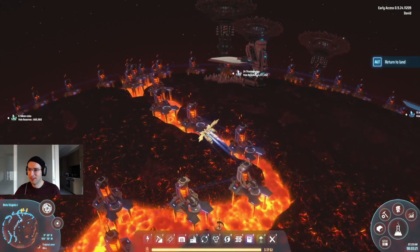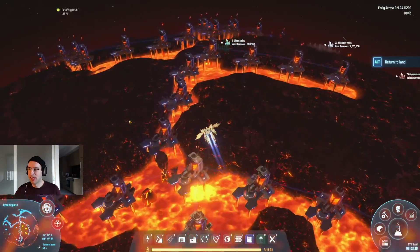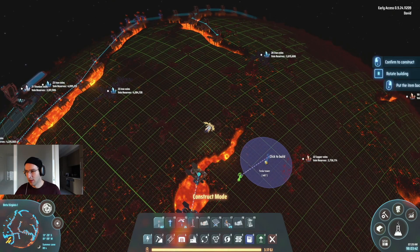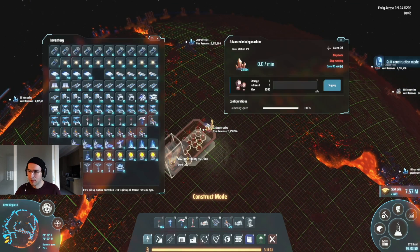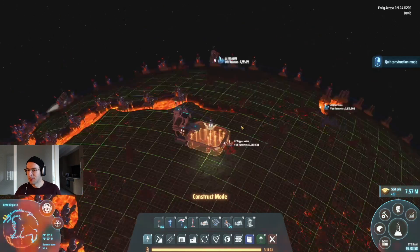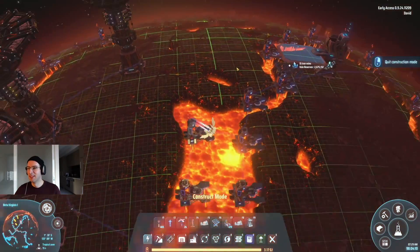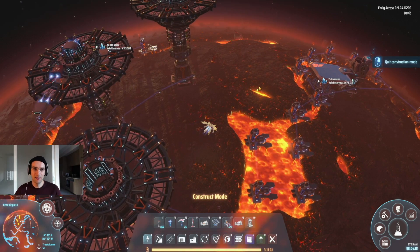So yeah, that's the idea behind putting together a mining colony here using geothermal power and advanced mining machines and these interstellar transportation stations. Let's just connect the copper as well just for completeness sake — I want to be sort of careful in capturing as much of it as possible. So yeah, that's the principle of it — I think it works pretty well and I'm looking forward to putting this together and relying on it for some of our production lines. That's it for this video — thank you for watching, until next time, bye.